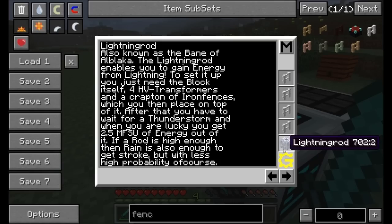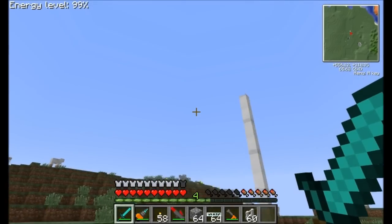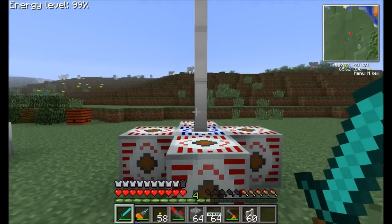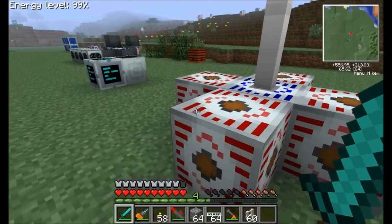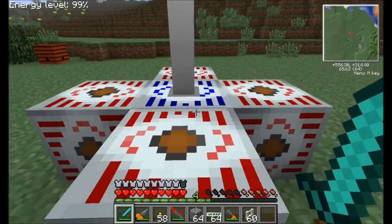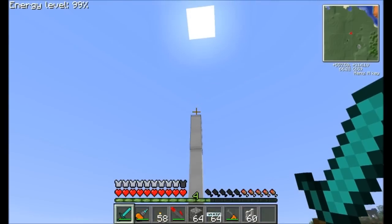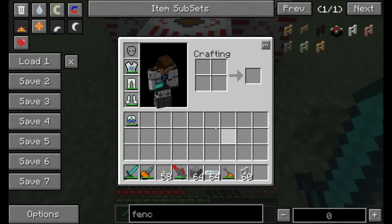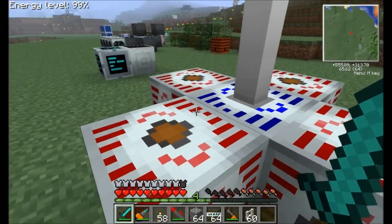One of the blocks it tells you about is the lightning rod. You just need to place a lightning rod down with some iron fences on top and some HV transformers around it. Basically, when it storms and there's a lightning storm, the lightning will strike this rod and create a ton of EU. A lightning strike on a lightning rod can create 2.5 MFSUs worth of power — that's 25 million EU. The higher you make your lightning rod with iron fences, the more likely you are to get a lightning strike in a thunderstorm. So get this guy up to max height level and you'll be in pretty good shape.